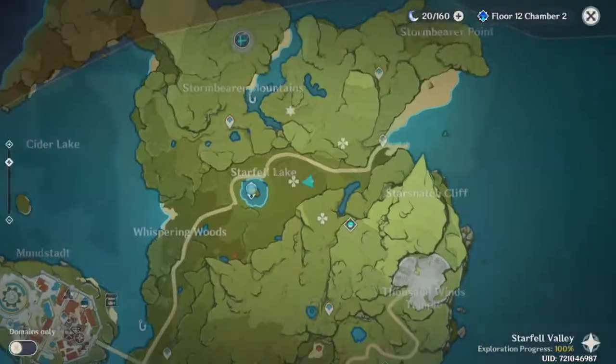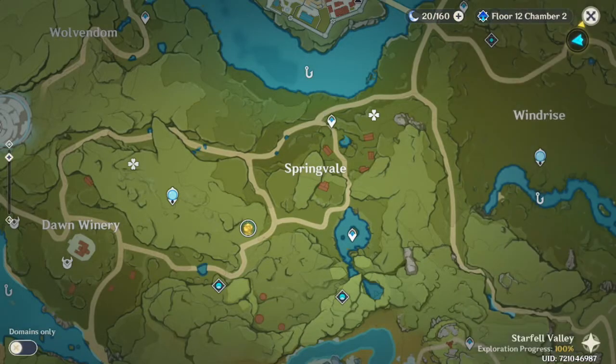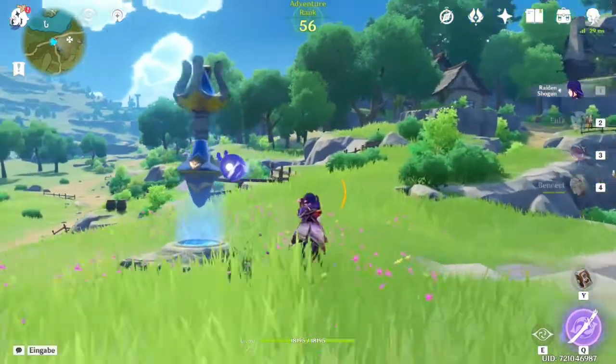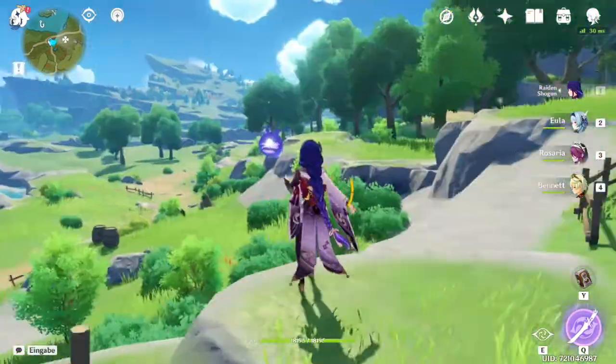There's also another good place to farm Fragrant Saddlewood right in Springvale Valley. You teleport to this waypoint and then just go to this hill. All of these trees will also be Fragrant Saddlewood. If you don't need that much, this is definitely a well-recommended place too.